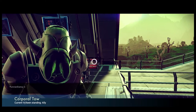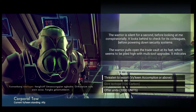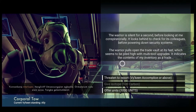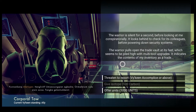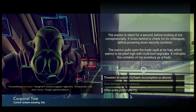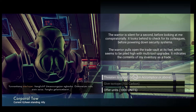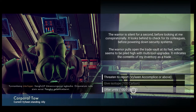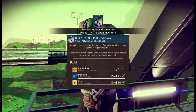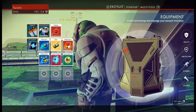I somehow managed to climb on top of this rail. So you're a Vikorean as well, and you also think that I am an interloper. Threatened to report? The warrior is silent for a second before looking at me conspiratorially, and it looks behind to check for its colleagues before powering down security systems. It pulls open the trade valve at his feet, which seems to be piled high with multi-tool upgrades. We're upstanding citizens — let's do it.